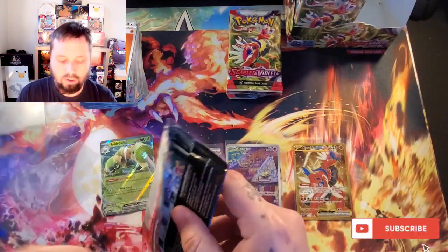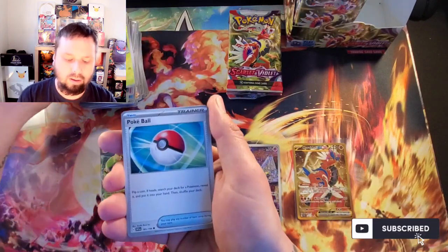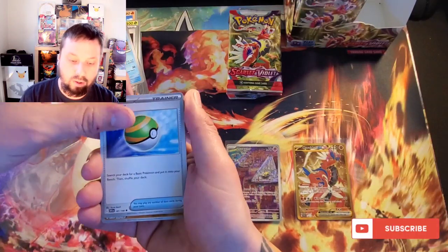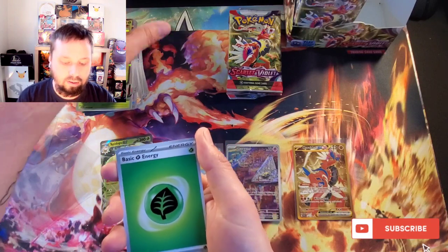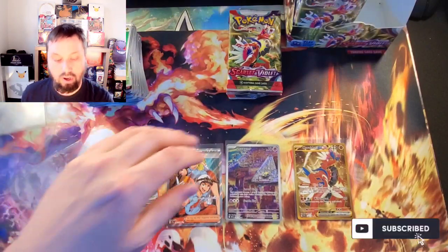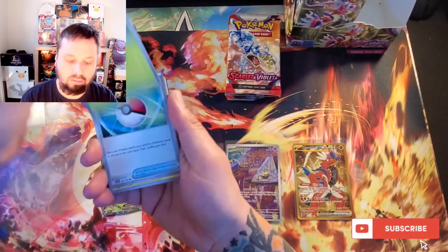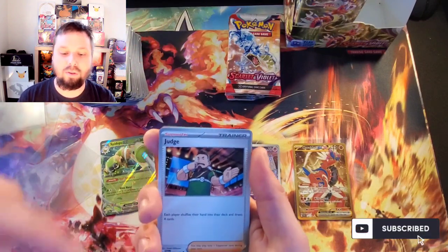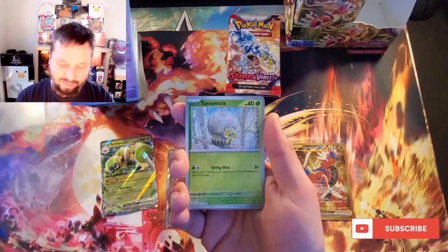I mean, I'd love to get the whole full set collected. The illustration rares — I just want to keep calling them secret rares because the numbers are over. But the illustration rares are much harder to pull than the trainer galleries I find. I've opened like 10 to 12 packs in a row and only got one of the illustrators.